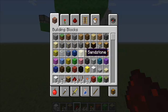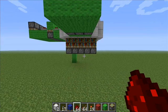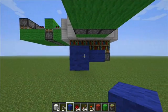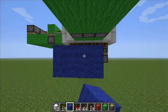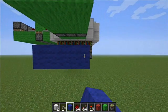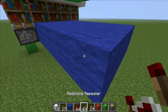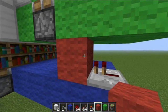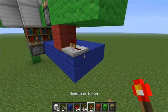Now let's head underneath and build a base. It's going to go to the sticky pistons here — let's drag it out. A couple blocks there, it's going to line up with these pistons, and it goes into a repeater which goes into a block. These blocks are going to serve as relay lines.